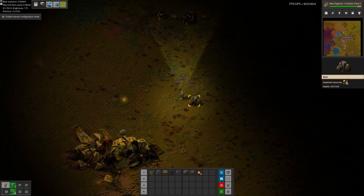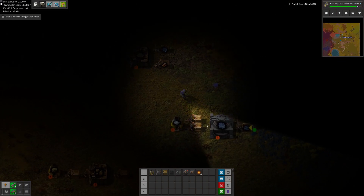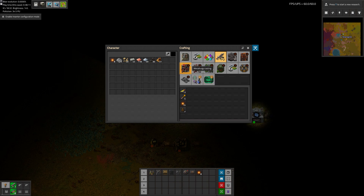I'll leave the main wreck there for now. That's the end of this episode. On the next one, we're going to use Belts and Hellmod to plan a little expansion to our resource production. I'll see you there — thanks for watching.